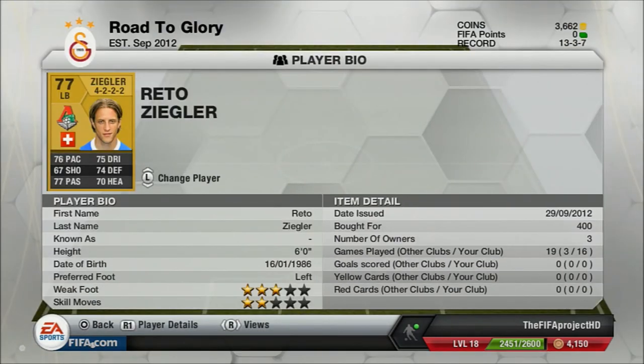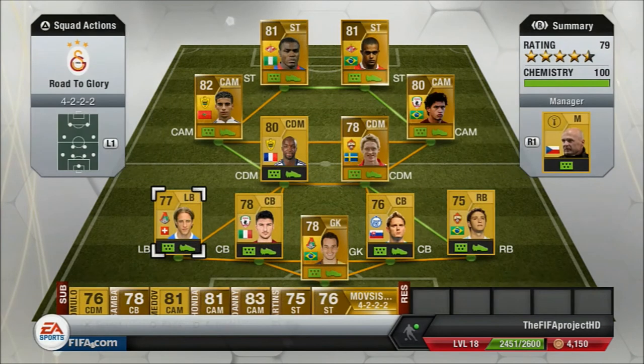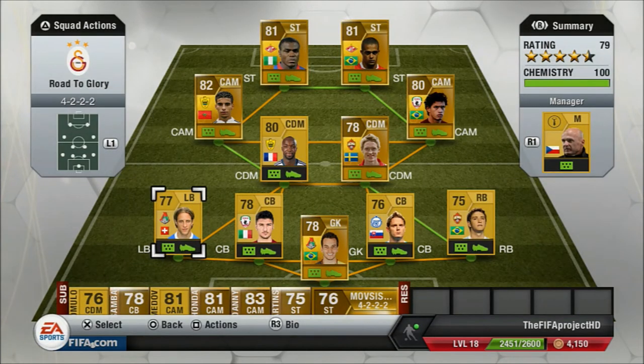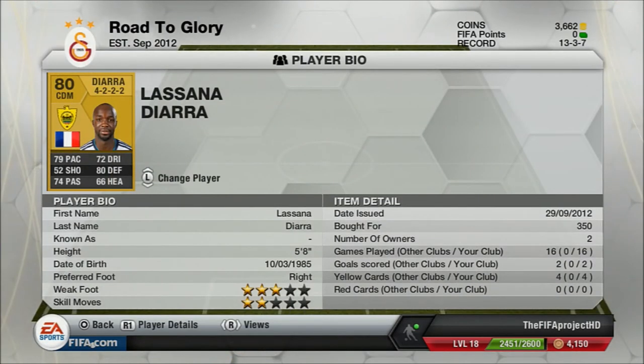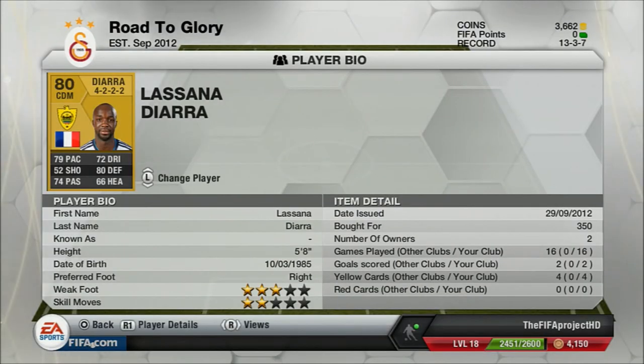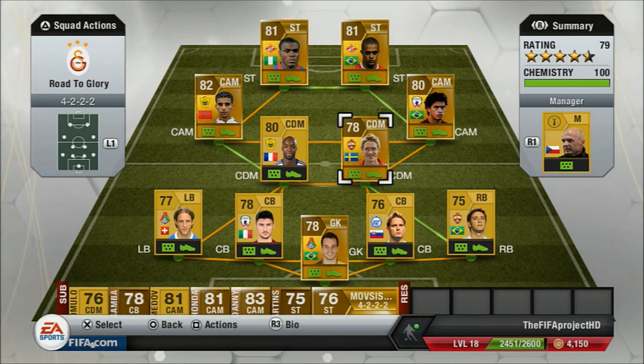Let's move on to left-back. I didn't invest a lot of money here because at the time the good left-backs were expensive — one was 5k and one was 1.5k — and at the start of FIFA you don't have a lot of money. This guy has 76 pace and 74 defending. He comes out of defence and helps attack with great crossing, so I'd highly advise buying him if you want a good crosser. The centre defensive mid is Diara Lassana — he went to Anzi this season. He has 79 pace and 80 defending. 80 defending for a CDM is great. He helps both attack and defence. Available for only 350 coins — he's played 16 games and scored 2 goals.